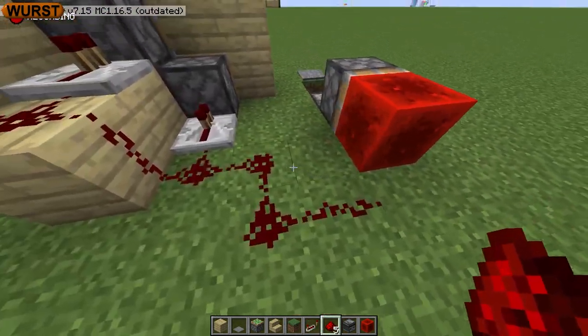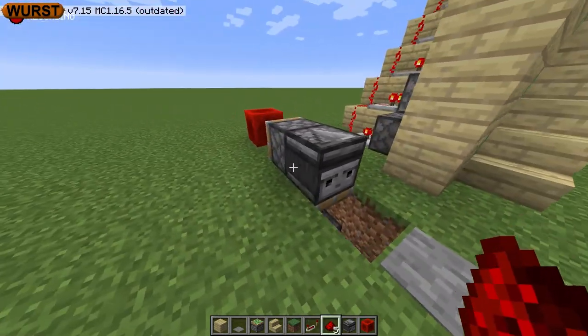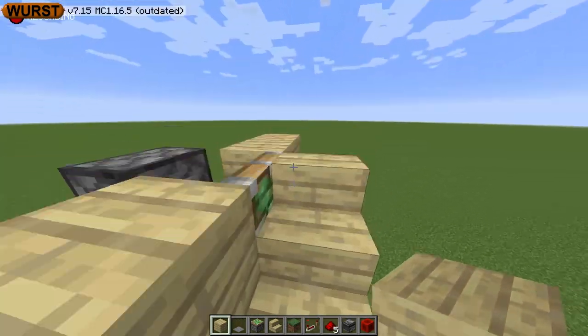This staircase looks pretty cool in my opinion, and to make it even cooler, you could easily add a secret button somewhere within your base to make it even more secret. That's it though guys, thanks for watching, and I hope you enjoyed the video.